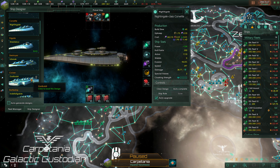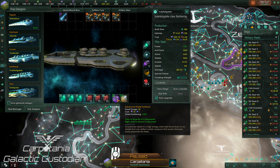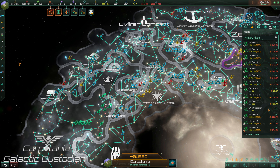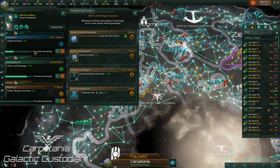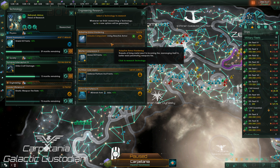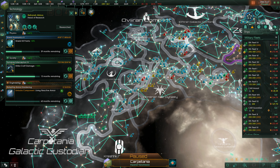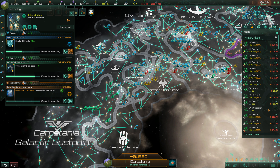If we look at our current armor hardeners — going down to this — this is 15% armor hardening. Yes, we absolutely want that. So we're going to change our current research to be living reactive armor. Disable auto research and change the research. Now we have the living reactive armor coming in in 60 months.